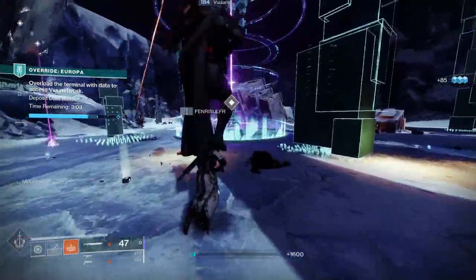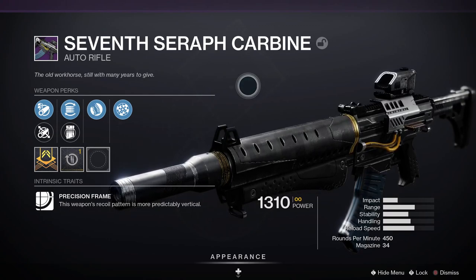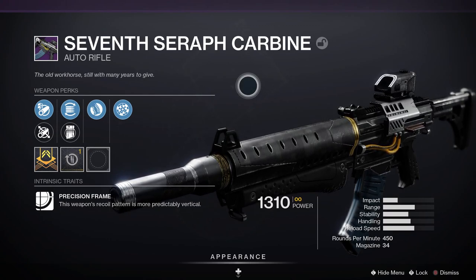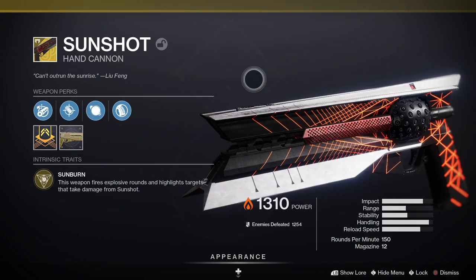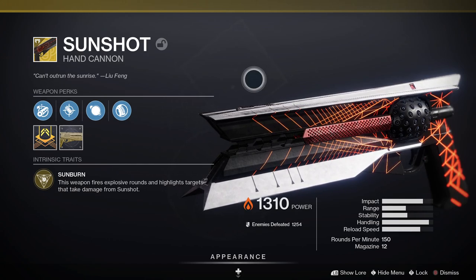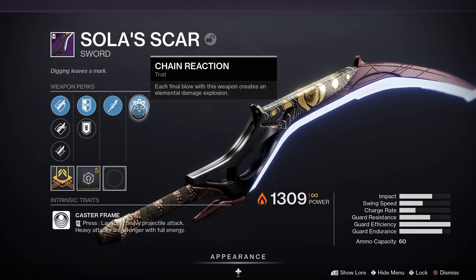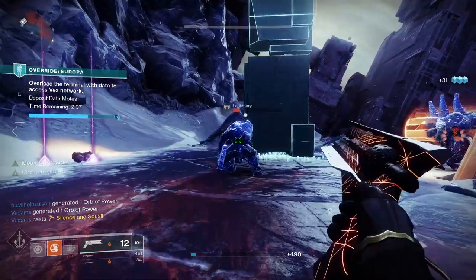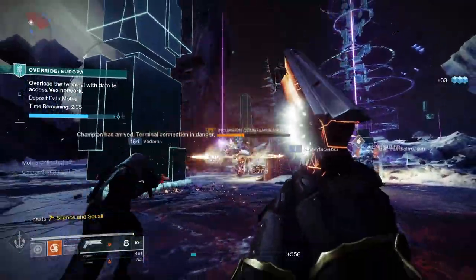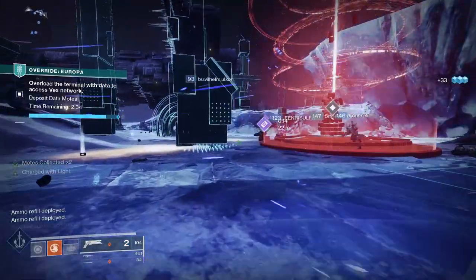For weapons: my kinetic slot is the 7th Seraph Carbine, a legendary auto rifle that helps generate Warmind Cells, available from Banshee-44 or world drops. My energy weapon is Sunshot, an exotic solar hand cannon available from Xur or random exotic engrams — great for generating Warmind Cells in combination with a mod. For the power slot I'm using Solar Scar, a legendary solar power sword you can get from Trials.